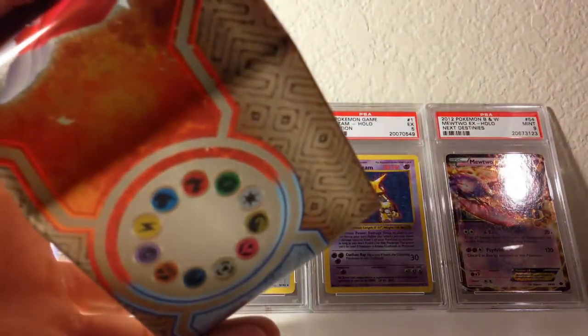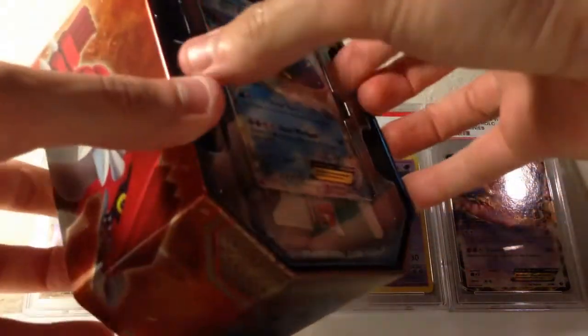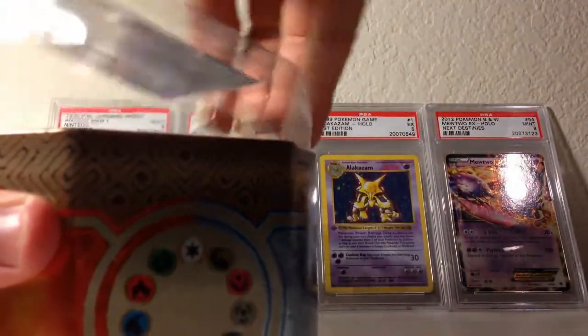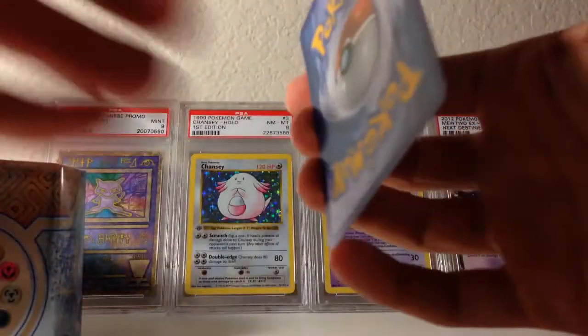Let's begin. That was like all the dust and stuff again. So this is what it looks like right there. There's the Kyogre EX which I'll be giving away. Plastic is off, so let's try to take this off without it falling apart. It's in perfect condition.